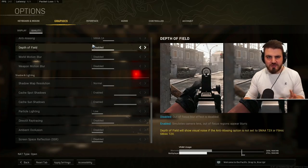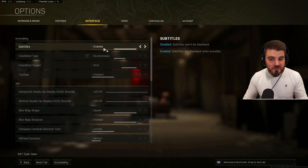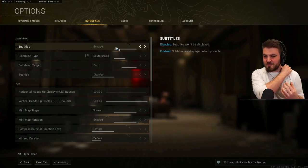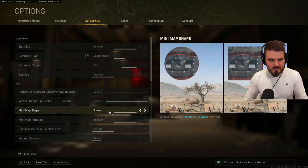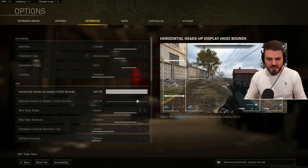Before I end the video, let's quickly run through the other tabs. Interface — I like having subtitles on so that if someone calls in a UAV or something, I can see it happening rather than miss it because I was too focused. I then have my minimap shape set to square — you can clearly see from the example that square lets you see more of the map than circle, including corners you'd otherwise miss. So get this set to square.